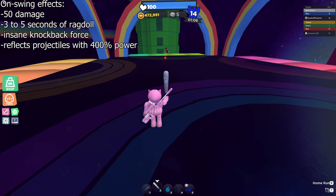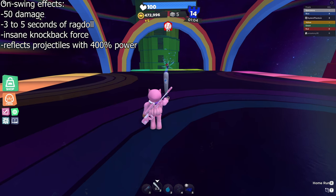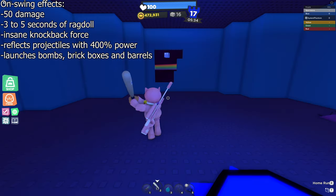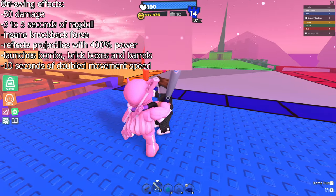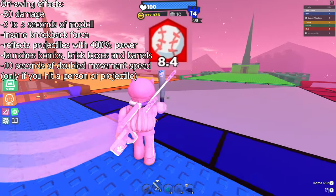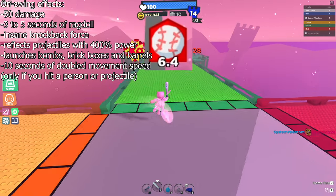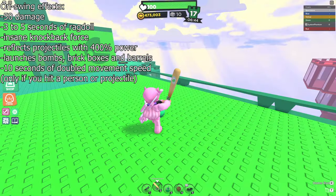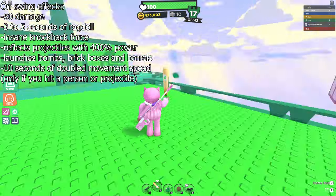The swing can also hit projectiles like rockets, reflecting them with quadruple power, and it can also launch things like bombs, brick boxes, and explosive barrels. If you hit a person or projectile with a home run successfully, you also get a special status effect that doubles your base walk speed for 10 seconds. Note that you don't get this status effect if you launch something like a bomb.